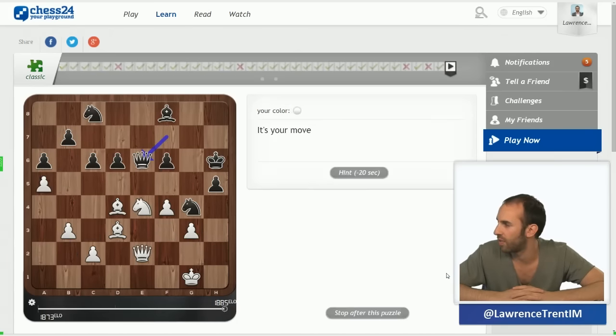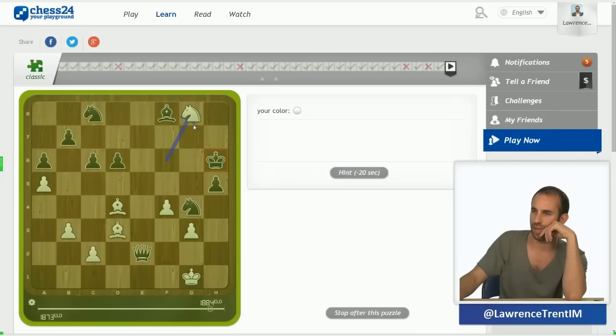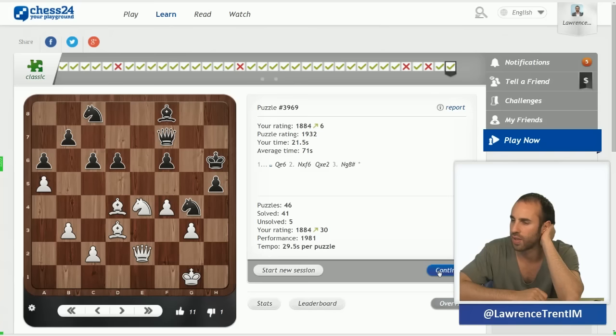I'm going to do about another 10-15 minutes or so, otherwise I'm going to go a bit mad. This one I can see very quickly — believe it or not, knight g8 is checkmate. I'd take on f6 and play knight g8 — it's mate. So I can see that knight takes f6, he would play queen takes queen, and then knight g8 which is mate. The two bishops with the pawn — the king was trapped, and I noticed that, which is why I solved the problem.